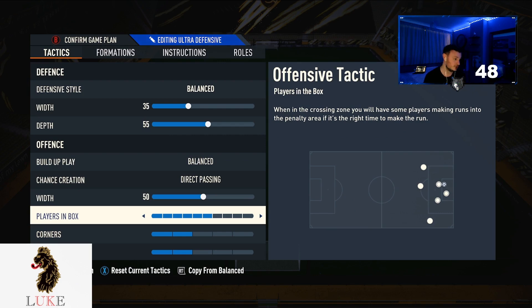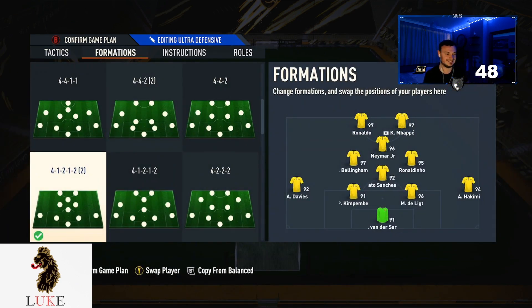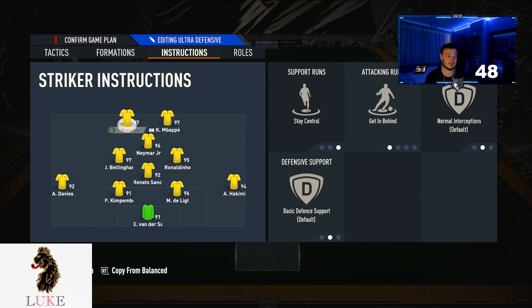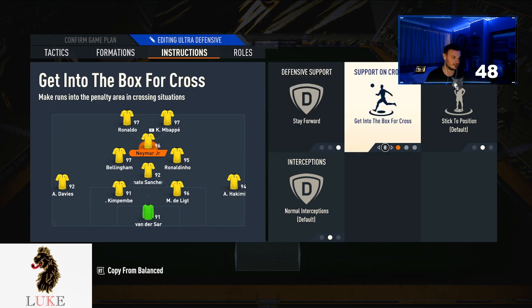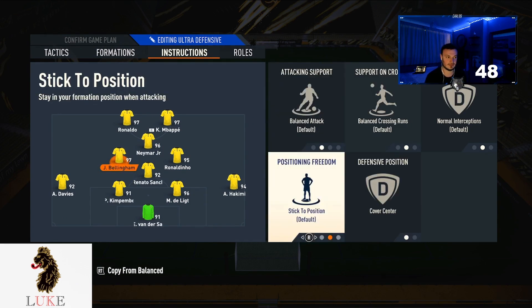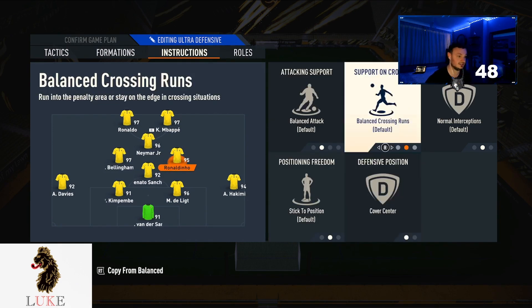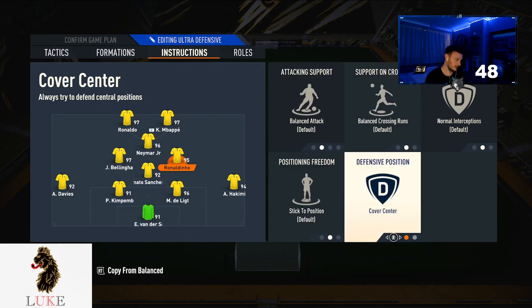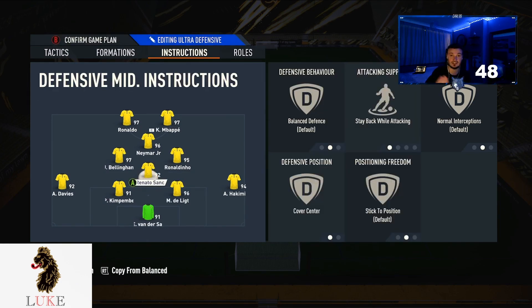Six players in the box, two corners and two free kicks. Remember, during these 20 and 0 rank one custom tactics, I don't go into too much depth — I prefer to do that in actual formation videos. Instructions: stay central and get in behind on both strikers. My CAM is on stay forward and get into the box for cross. Both left and right center mids are completely default cover center. CDM is stay back while attacking and cover center.